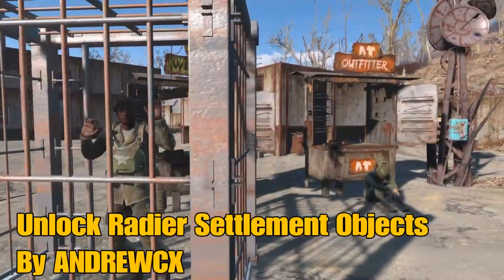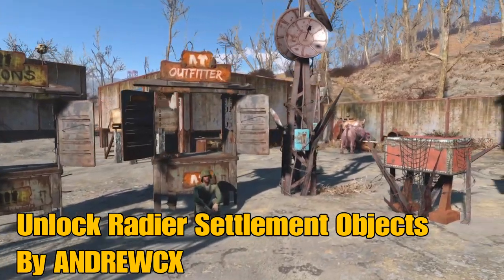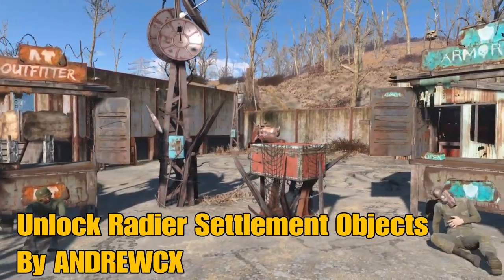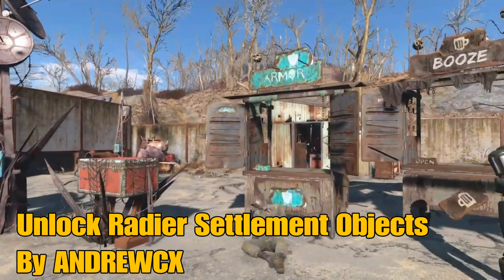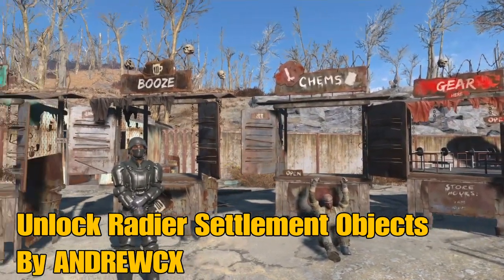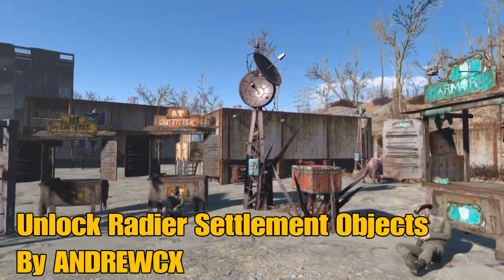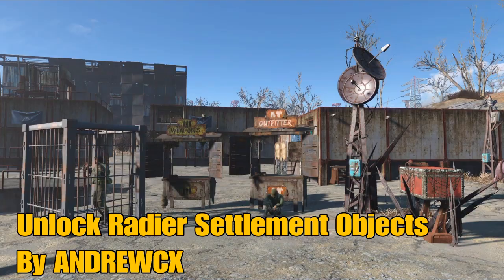The next mod we have is the Unlock Raider Settlement Items by AndrewCX. He's made it possible that if you go with the good guy ending for Nuka World, you can still download this mod and unlock all the little elements to it as well. As you can see here, most of my people are standing on these mats, which gives them a custom pose. So it's quite awesome — you should give it a download.